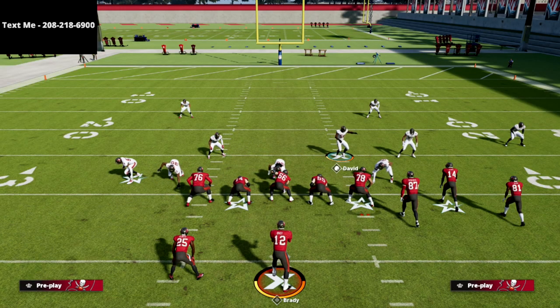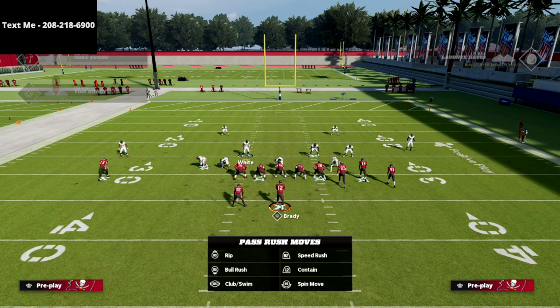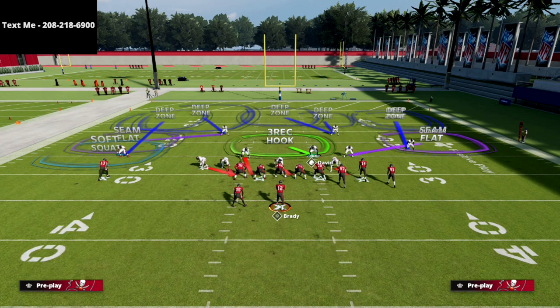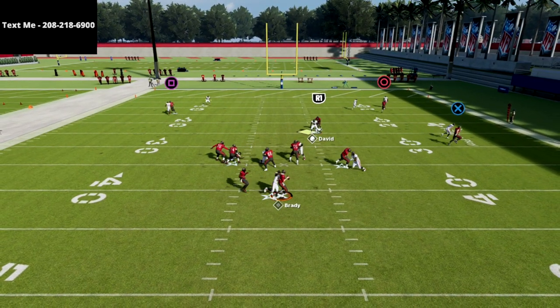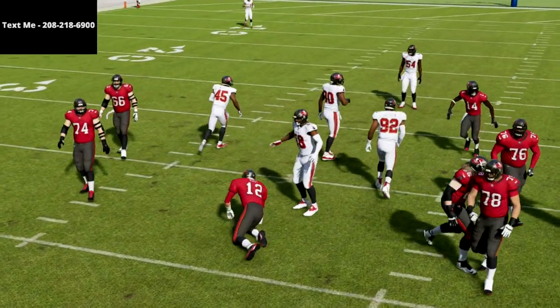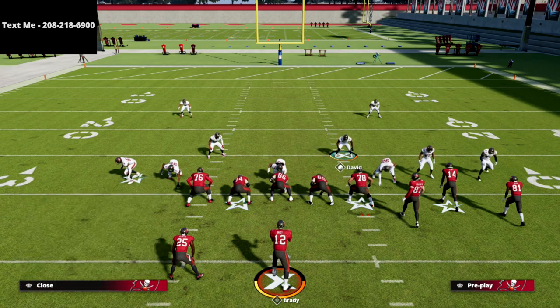Another trick we can do: if I blitz this linebacker, you're going to see it actually triggers the running back. So this is a five-man pressure, but the running back is going to come inside to block. As you can see, we're still able to get pressure at the quarterback — so we can do this not only sending five, but it's also a great way to manipulate the running back.